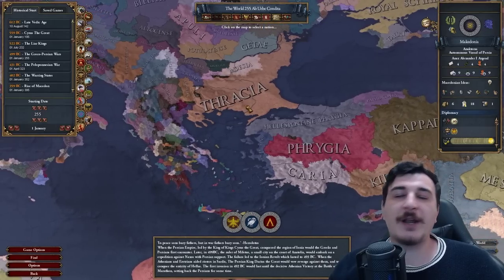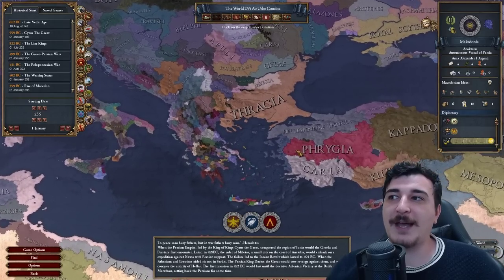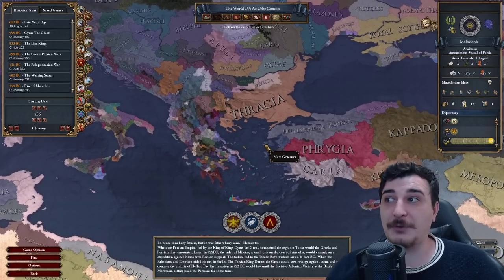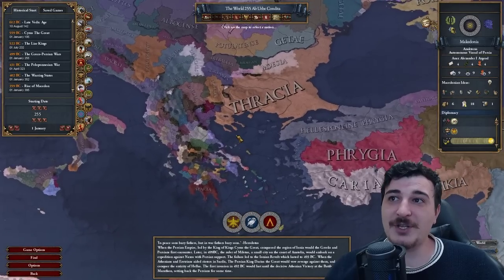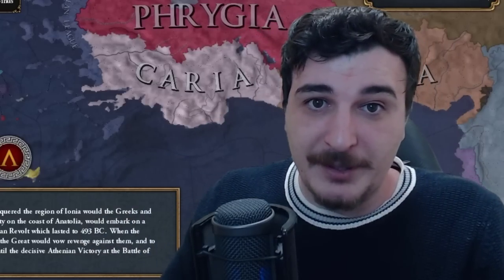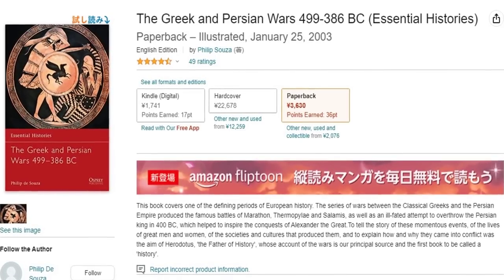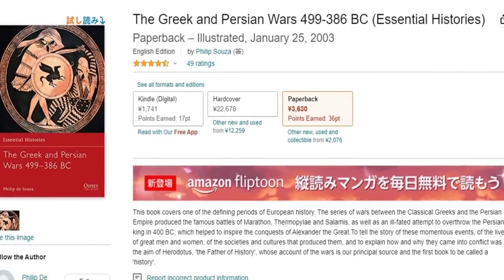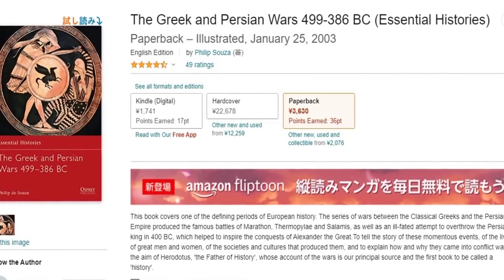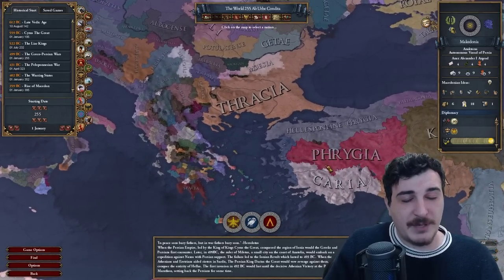I've fast-forwarded the timeline to 499 BC, or 255 AUC, and you can see on the map that the Persian Empire is at the doorstep of Greece. This is the historically accepted time when the Greco-Persian Wars started happening — they lasted for a very long time. If you're interested in this period, I highly recommend the book 'The Greek and Persian Wars' by Philip de Souza, which is a great summary of that hundred-something years of wars between the Persians and the Greeks.